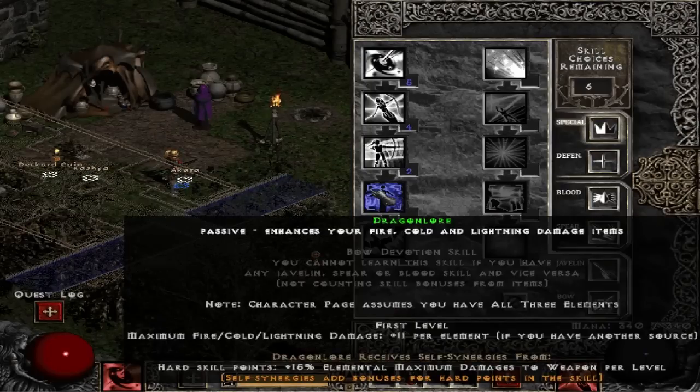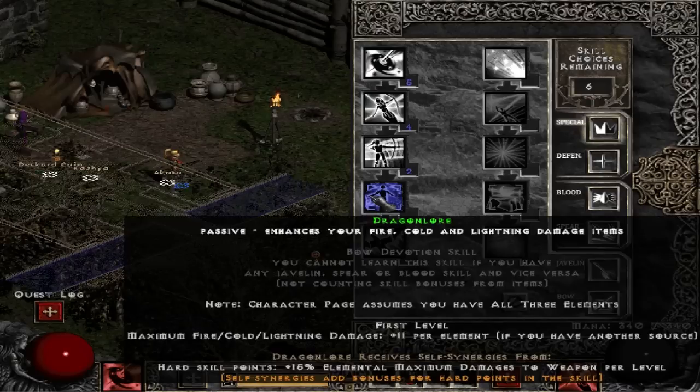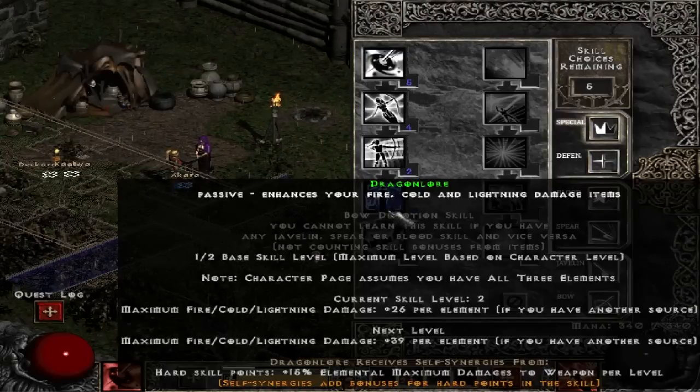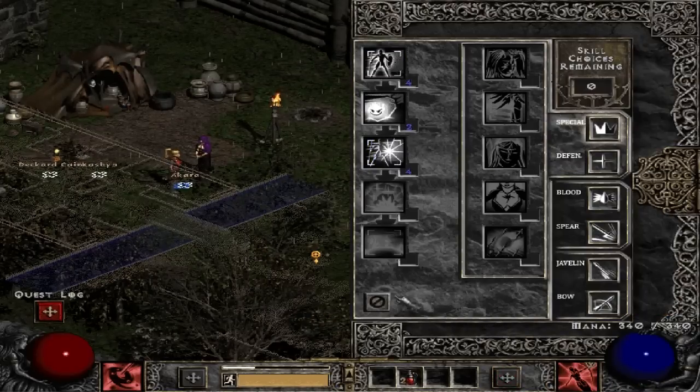The reason I'm going to stack a bunch of elemental damage is because this skill right here enhances your fire, cold, and lightning damage items. There is an item later on that just adds flat elemental damage — fire, cold, lightning — and this skill will do a lot of things for you later on, so it's pretty good. I'm not gonna add any into fouling, so I'll add two into balance. We're looking at a thousand defense already — that's actually pretty good.